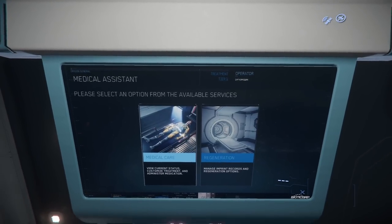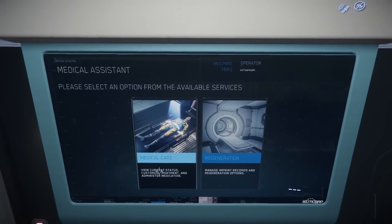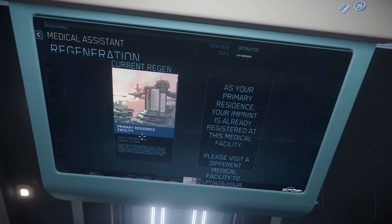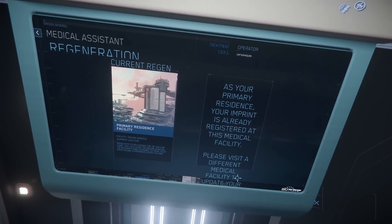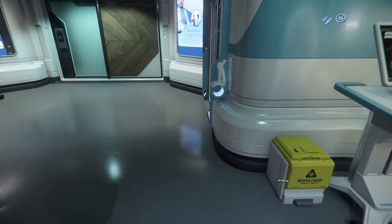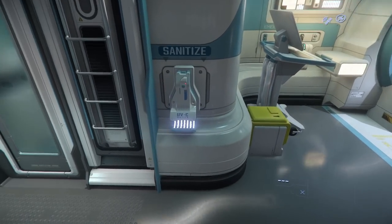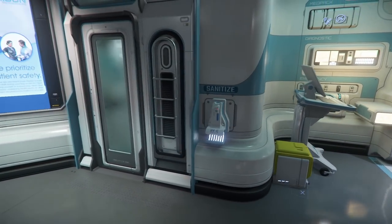Registration — primary residence facility. I chose Orison just because, why not? Orison is just fantastic. I think you can choose a different medical facility to update your stuff. You can go to a different location like New Babbage over on Microtech, and then lay down in their hospital. Keep the room clean. Sanitize? And then we can change our base — where we spawn.